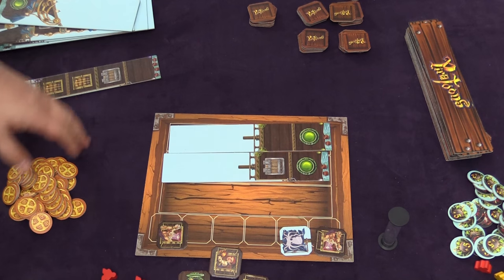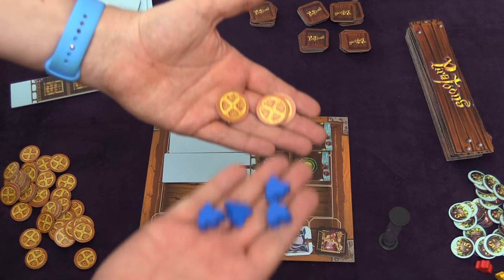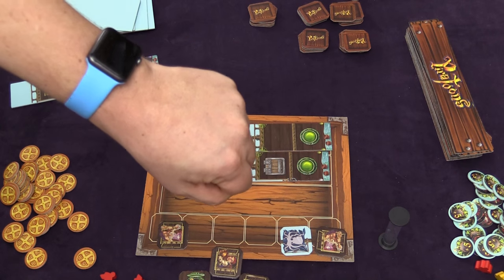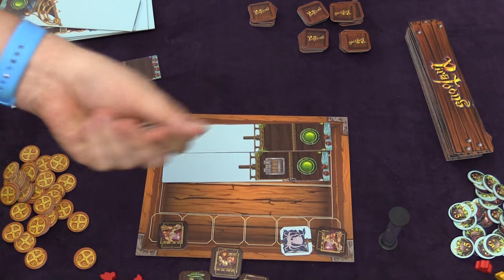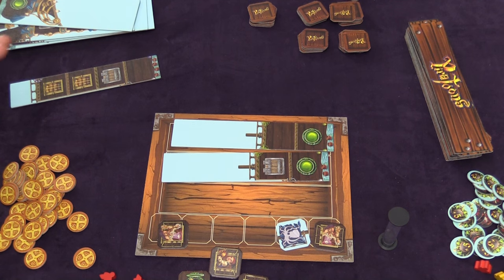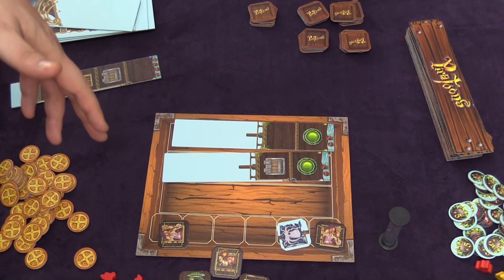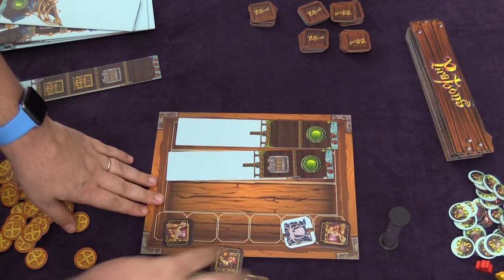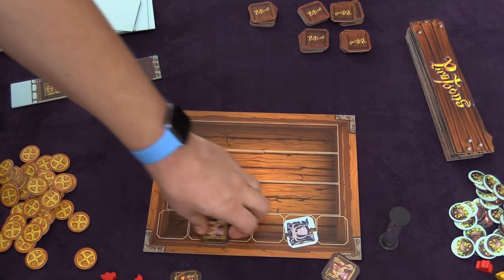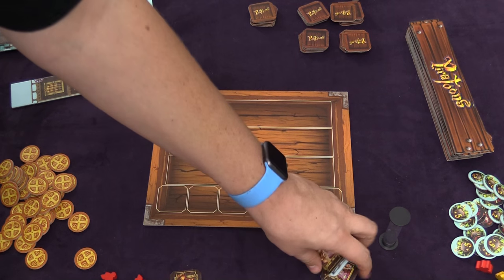The leftover tiles are going to be auctioned off. But before that, each player will get a coin for each meeple they did not place on the board. Players will then do a blind bid auction with their coins, revealing bids so that whoever bid the most money can take one tile of their choice, the second highest takes one after that, third highest, etc. If you don't bid anything, you don't get any tiles. After everyone has bid, any remaining ship tiles go away, and any other tiles fall into the ocean where they'll be eligible for the next bidding.